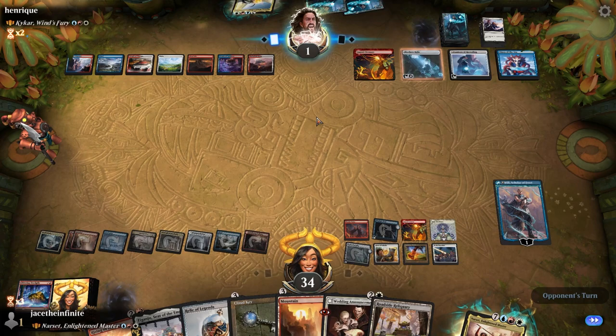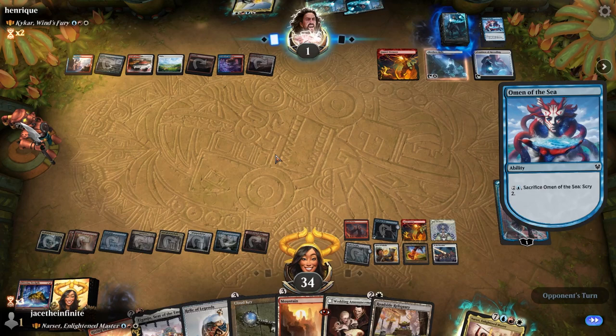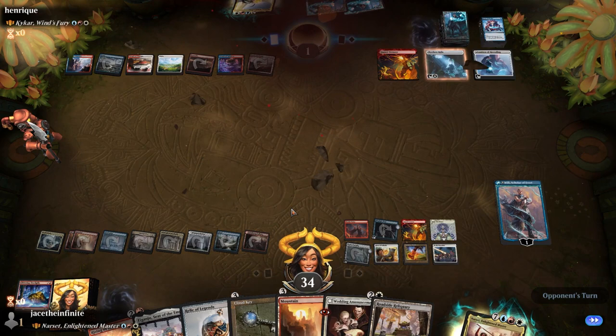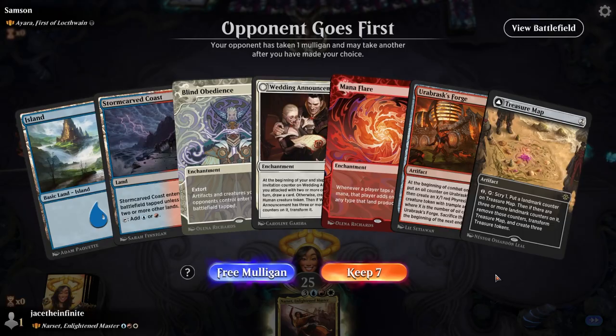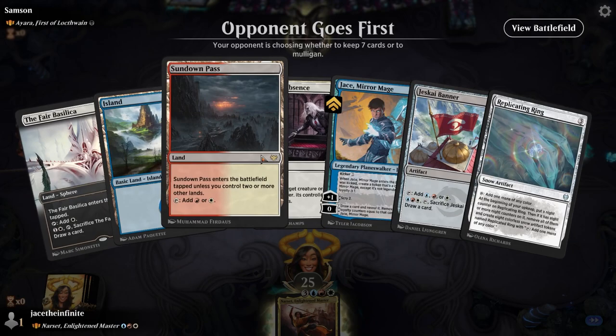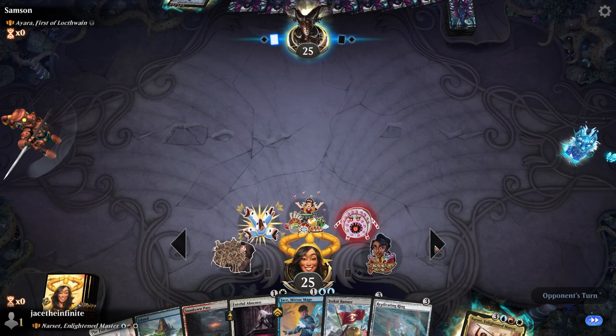Let's see what he does this turn. He's gonna scry — Omen of the Sea — very ominous, looking out to the sea. This will probably reduce the cost of creatures so Narset can come out cheaper. He's just gonna get seen. Sounds good, good game. What do you think gang — is this the right hand? I say no. Three lands, better than that — all the colors, a little bit of ramp. I'm ready.